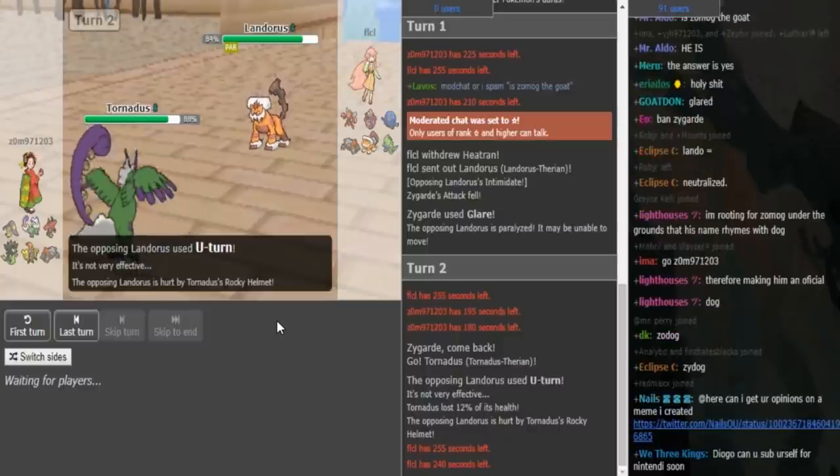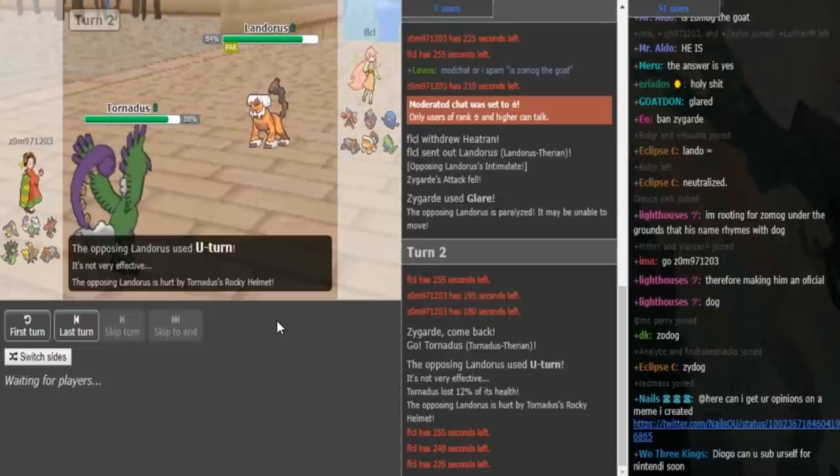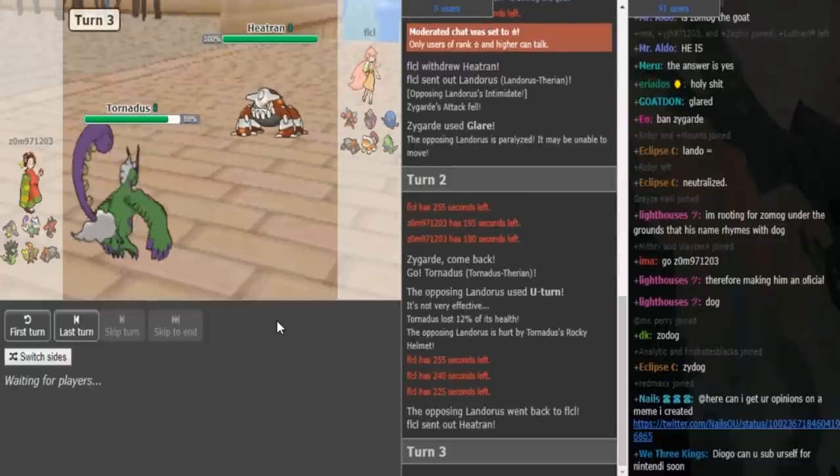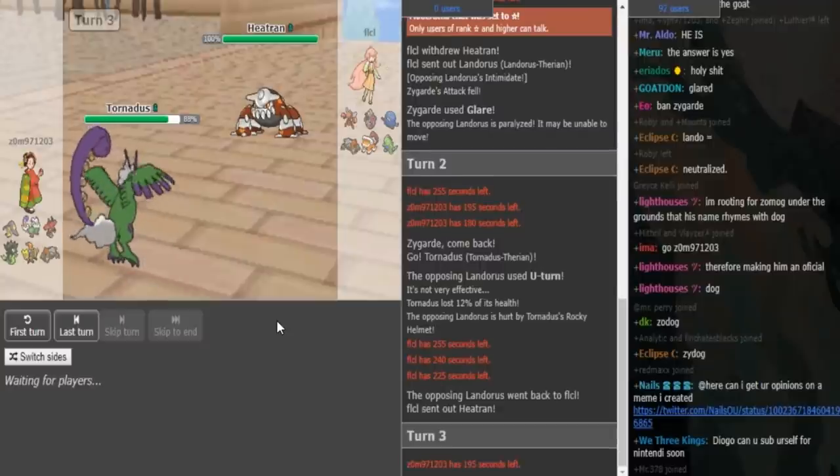Because Heatran can definitely force his Tornadus out, keep the Rocks up for a bit, and those breakers appreciate Rocks being up. And I don't know if Banta kills Torn with a Pursuit, because Rocky Helmet Torn runs max HP, so I agree with going Heatran.